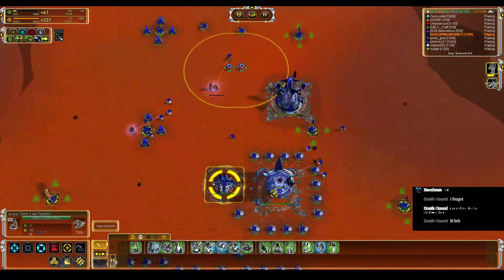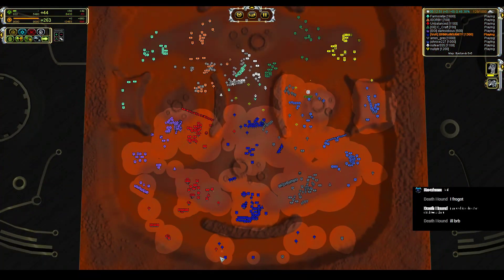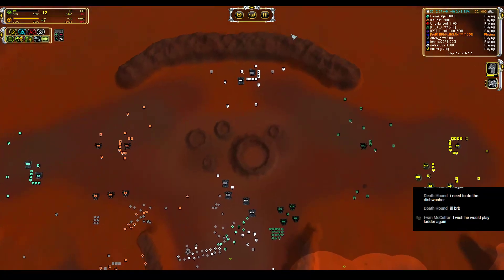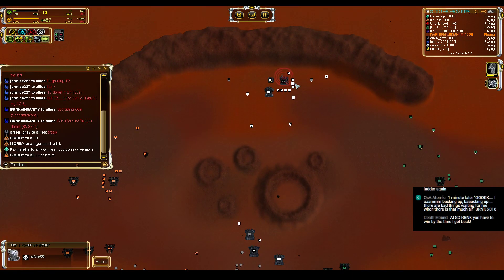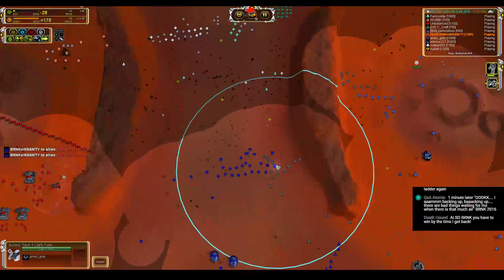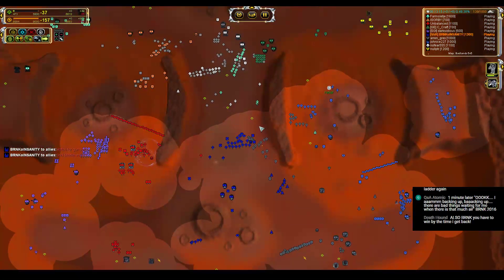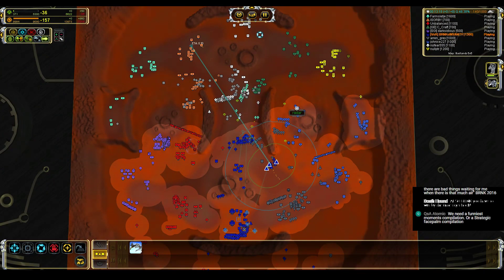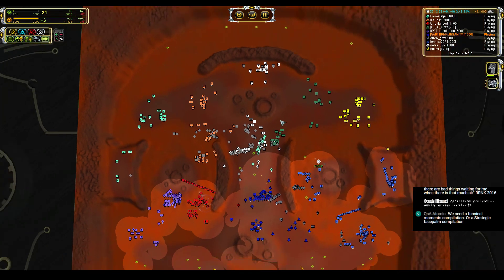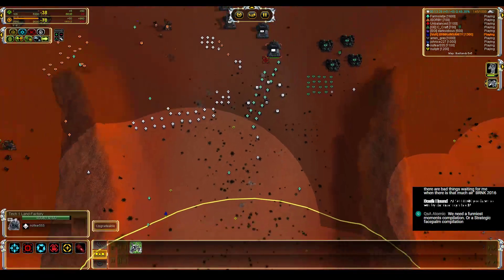Throwing T2 engineers on production as well. Finished T2 over there, grabbing another T2 right here, two more T2s in the back to get. They're teching hard — everybody already has T2 mechs, T2 factory, T2 air. Suspecting beetle snipes — they're probably going for Fire Beetles. Sending air scouts over orange's head to check whether Fire Beetles are being built, since those would be the worst thing for us.